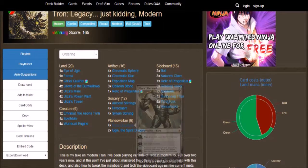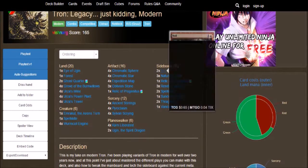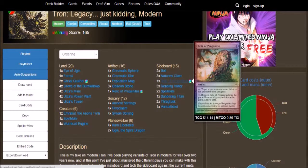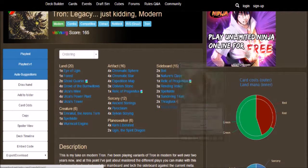Planeswalkers: we have 4 Karn Liberated and 2 Ugin, the Spirit Dragon. And then for our sideboard, we have Boil, Nature's Claim, Relic of Progenitus, Rending Volley, Spellskite, Sundering Titan, Thragtusk, and Vandalblast.